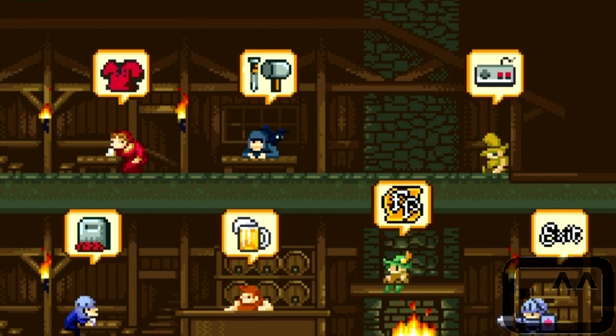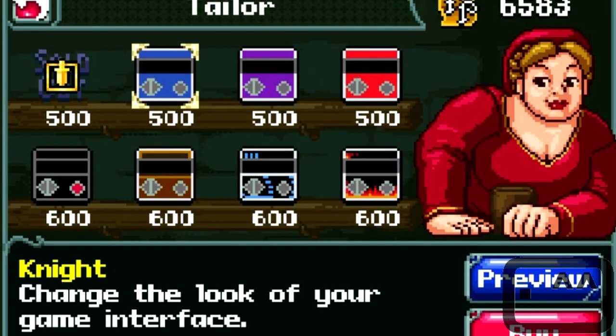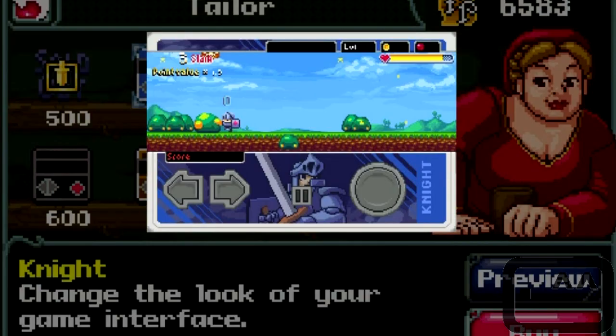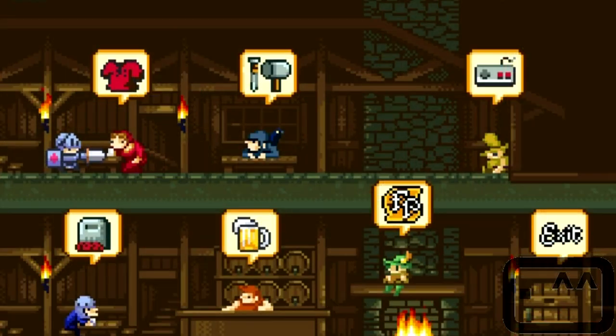Here's the upgrade screen — welcome home. You can click this; here's the tailor, and these are where you can look at different skins for your controller. That's fine by me. I got 6.5k right now. I'm not gonna buy one of these right now, but I am considering the cosmetic stuff down the line.